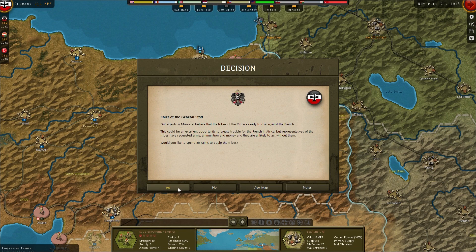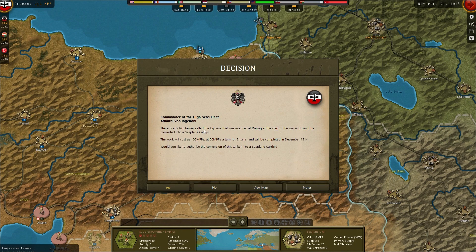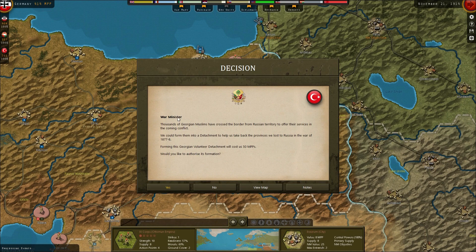Our agents in Morocco believe the tribes of the Rif are ready to rise against the French - an excellent opportunity to create trouble in Africa. Representatives have requested arms, ammunition and money, and would we like to spend 50? Yes, we can afford 50 from the Germans. There's also a British tanker called the Gwinderwa interned at Danzig that could be made into a seaplane carrier for 100 plus 50 for two turns - we'll do that.